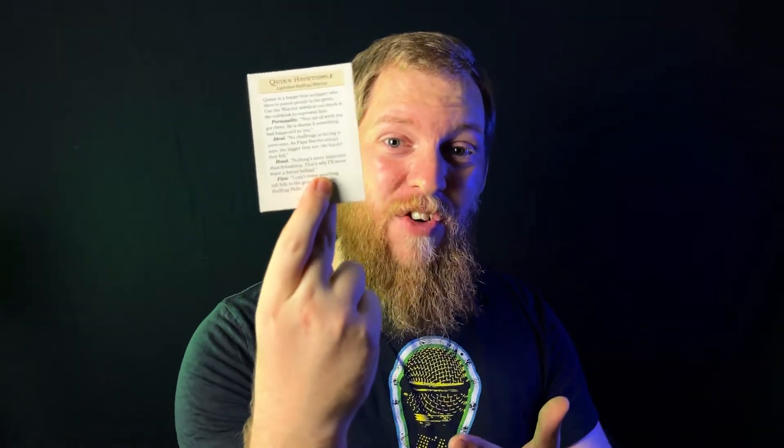These cards are incredible for new DMs and players because they offer a variety of different things. For example, once you get into combat, you can give everyone one of these initiative cards which has your place in the initiative order on each side. Anytime one of your characters gets a magic item on the adventure, you can give them the exact magic item card with all the details printed on it. And if you don't have enough adventurers for your party — maybe you only have one or two players — you can give them a sidekick with a picture of what they look like and their stats on the other side. The Starter Set doesn't have any of that.